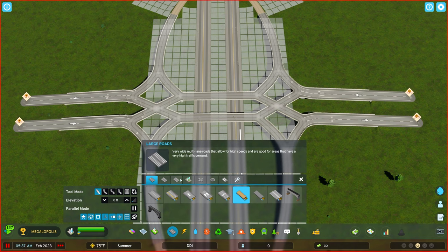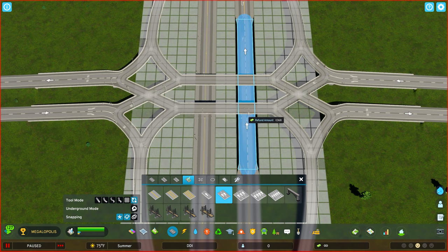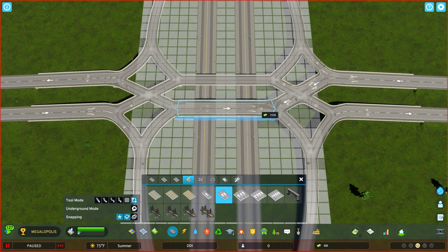Now comes the upgrading part. Switch back to our highway roads and then use the replace tool to make sure the roads follow the right direction. The first direction is going to be the opposite of what you think. Using the two-lane highway, you click and hold with the upgrade tool and go the direction you want — you can shift left and right while holding it. Try to keep it as centered as possible, go across, and do the same with the middle. You want to make sure it stays nice and lined up.